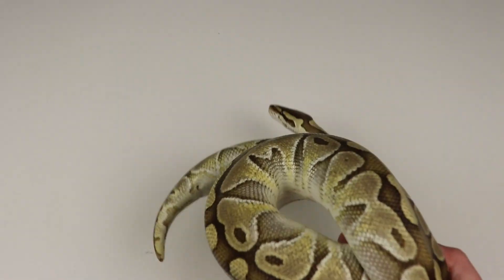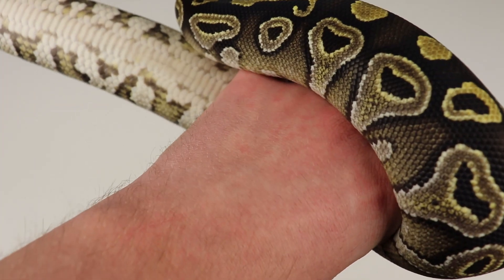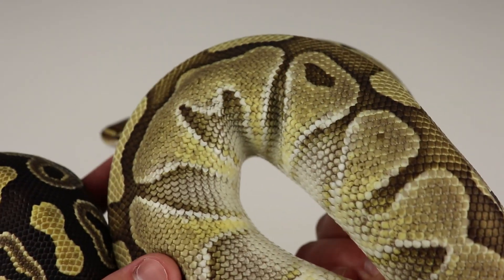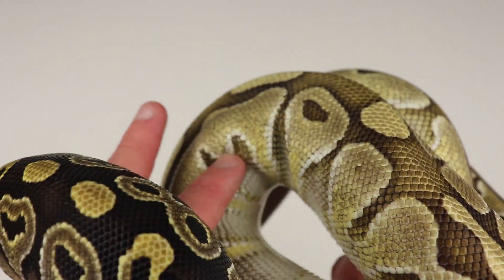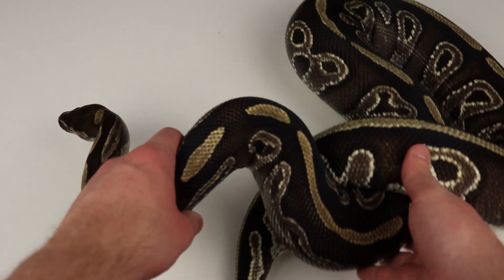There's also one more difference I want to talk about, which is actually the belly. I can't show you on this baby snake just yet, but as these guys get into adulthood, the belly on the Mojave is going to change in most cases, and the belly on the lesser will not. I actually have a big Mojave female here — this is like 4,000 grams plus — and she is very strong, grabbing onto everything she can.